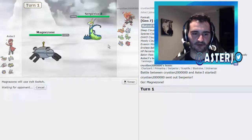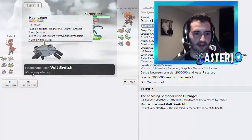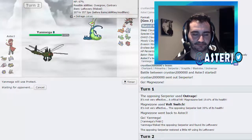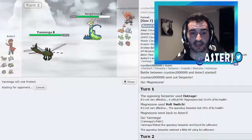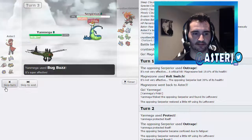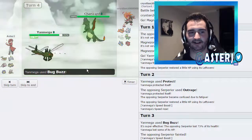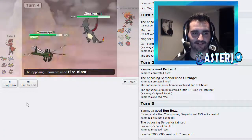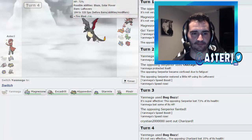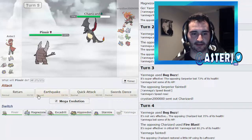He leads with Serperior — that's fine. I go for Volt Switch, he should move first in theory. Then we go for Bug Buzz — nothing on his team wants to switch into a Bug Buzz. It's basically super effective on Primarina and four times effective on Charizard. He stays in regular form, which tells me he might not actually be Mega Charizard. I go into Pinsir because we outspeed this, and I go straight for Return.